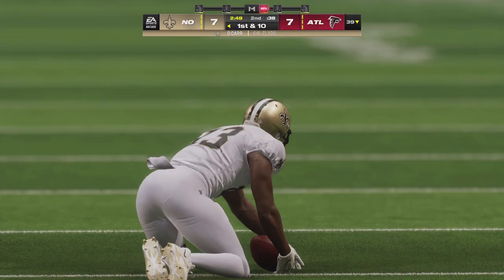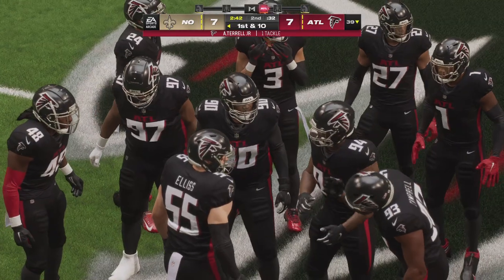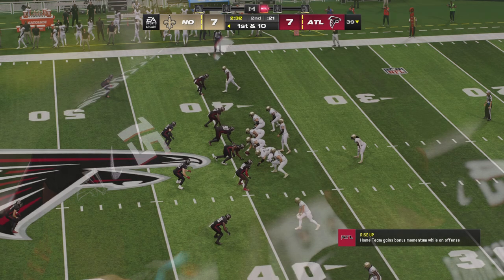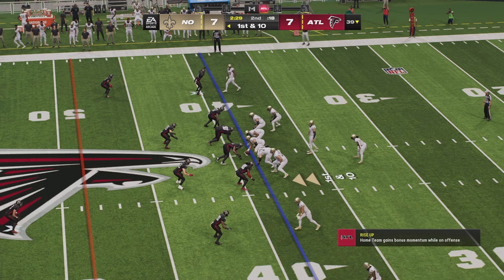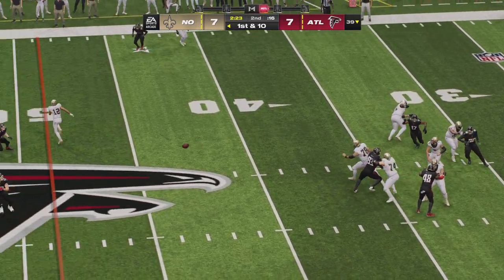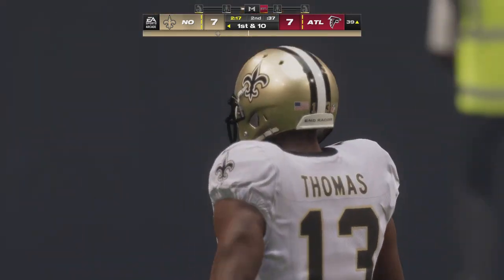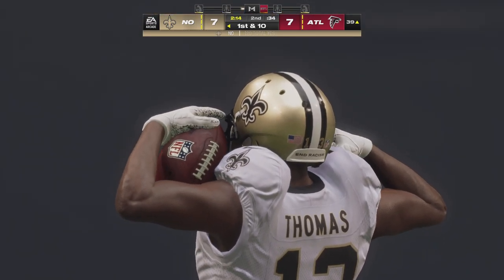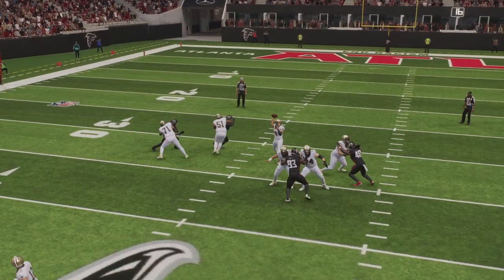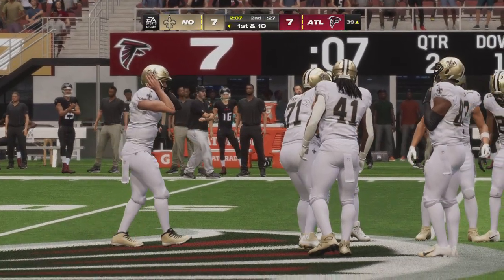Carr complete there to Thomas, gets this just shy of the 40 down at the 39. This drive starting off on the right foot — 18 yards. Sometimes in the huddle the quarterback just says, who's going to make a play for me? Nice first down, drive keeps moving. The throw over the middle, taken in — big gain inside the 40. Back-to-back receptions for him and another first down. He's been a busy man in this first half. They've targeted him quite a bit, and until that defense starts reacting better they may just keep going back to him.